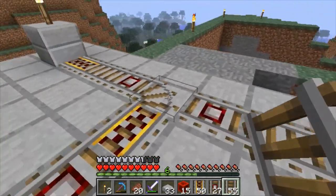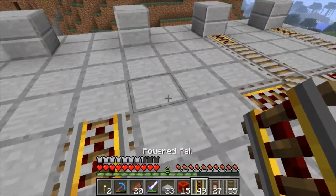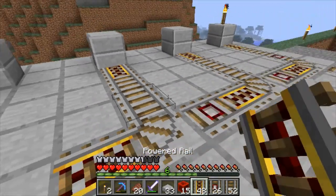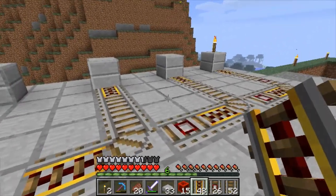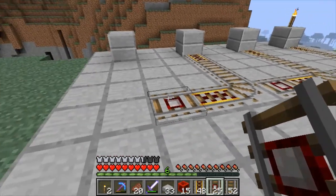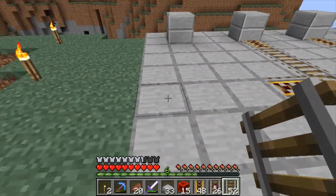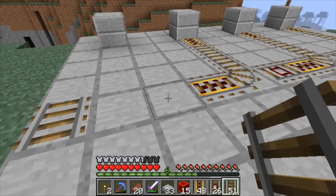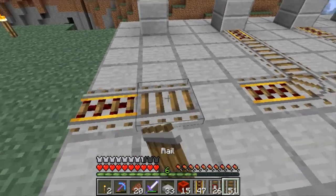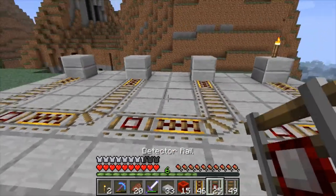Again the next one comes in, bounces, bounces, and it will end up in here. So essentially you could continue making this as long as you want, but for my purposes I think four mine carts will be enough. I may later extend that a couple — probably not though. I don't think I'll be doing that much mining, especially just in this one mine. I'll probably make this setup a couple of times, but for now that's essentially what it will look like.